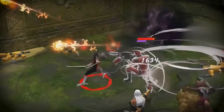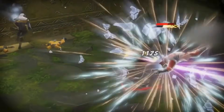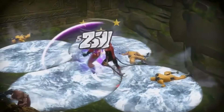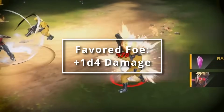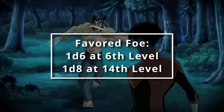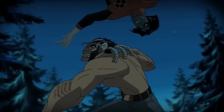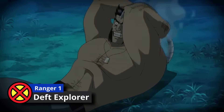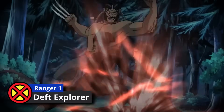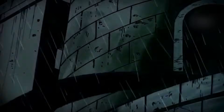The only limitation with Favored Foe is that you don't get to swap it from one character to another as you defeat them. You can use it a number of times equal to your proficiency bonus, and it boosts damage by an extra 1d4 when you hit a marked creature, upgrading to 1d6 at 6th level and 1d8 at 14th level. We also swap Natural Explorer for Deft Explorer, which at first level gives languages and expertise in a skill — we take expertise in Stealth because you're very good at melding into the shadows.